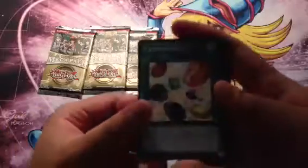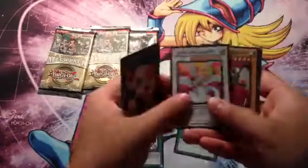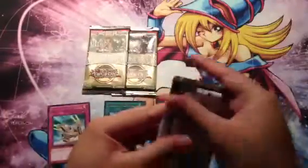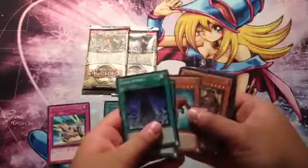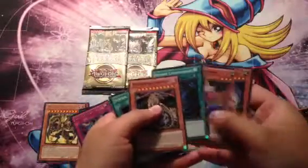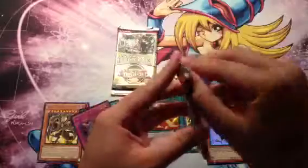Ooh, Miracle Fusion Ultra! H.E.D.R. Secret, and a Light End Dragon Super. Card Trooper. System Down. Cool. Test Tiger. U of L. Double Sword Technique. Baruch's Heart. And you saw the D.D. Crow — there you go. Next pack.